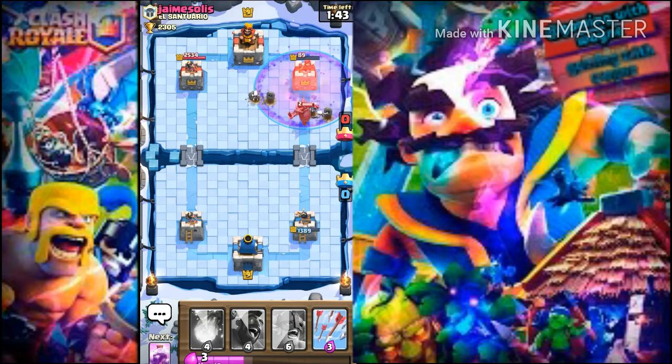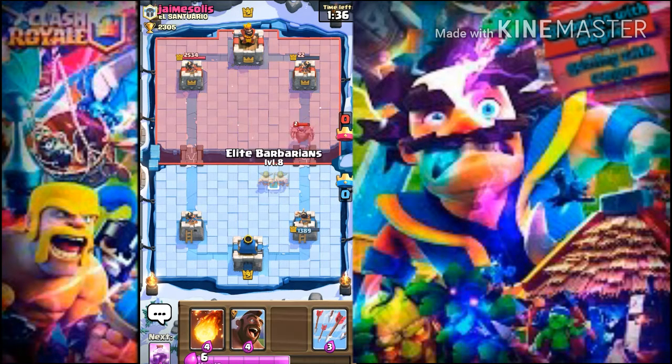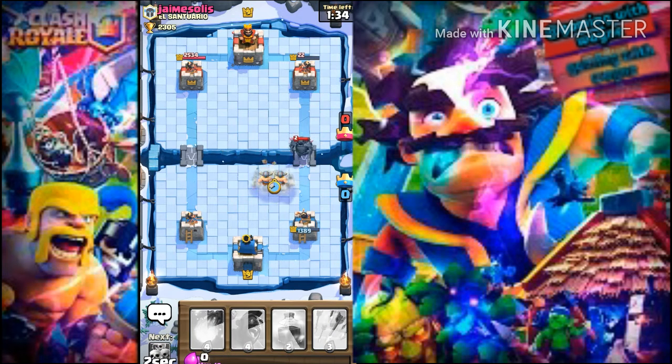As you can see, this is a very powerful deck — it can stop PEKKA, Balloon, Hog, even Elite Barbarians. We'll use Elite Barbarians now to stop the PEKKA. And I'm going to put a Fireball to stop the Wizard.